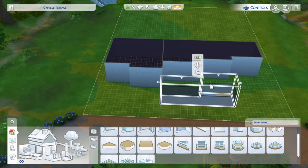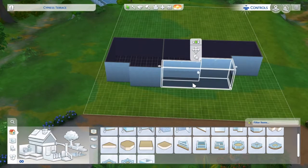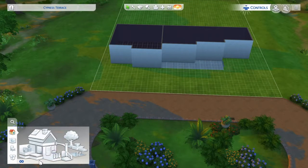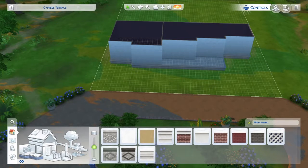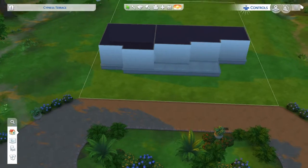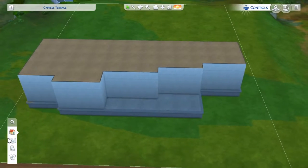We're going to make the porch and then we're going to move it right onto the house. You want it under the foundation, so you want to raise that up a little bit. So that's the first step — now you want to go up a layer.